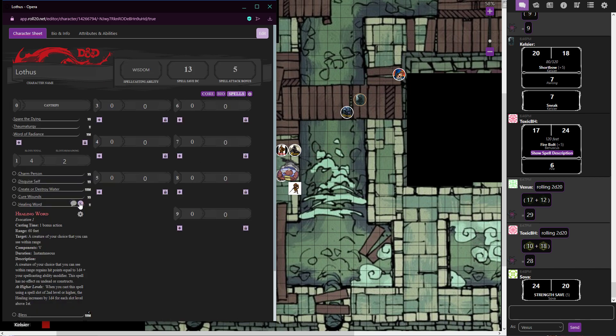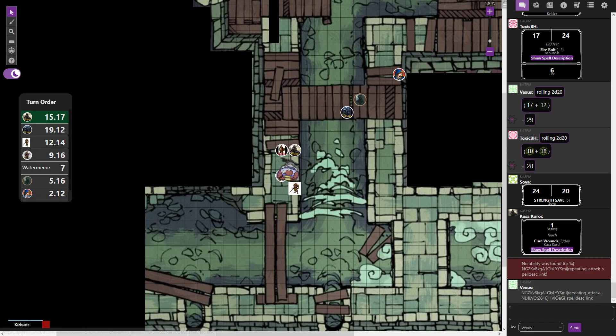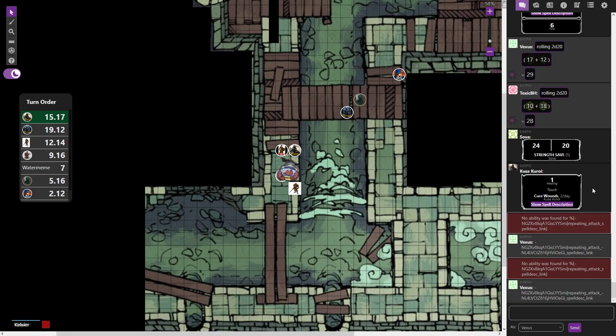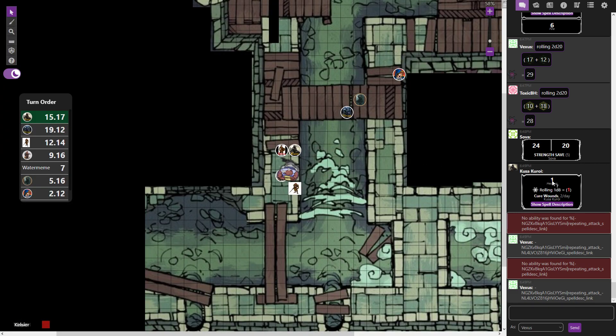Kusa casts Cure Wounds targeting themselves inside the elemental. Players comment that leaving healing to healers would be more effective, since Kusa's zero Wisdom modifier gives no bonus to the heal. Kusa is not a cleric so the modifier does not apply the same way.